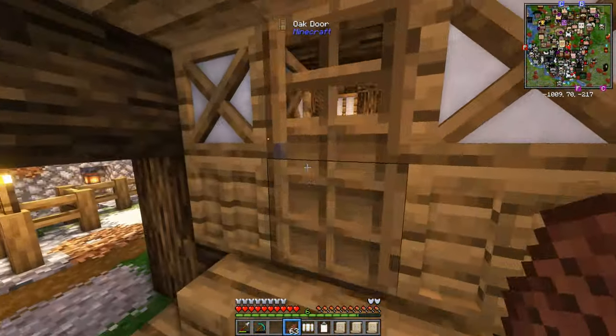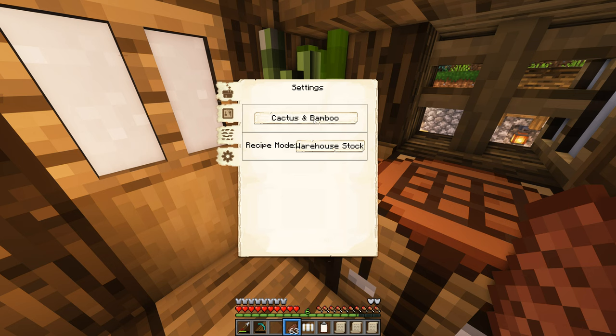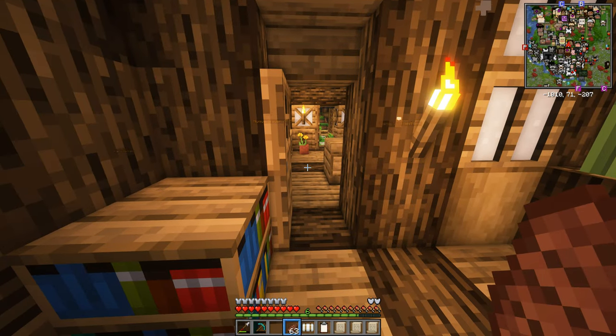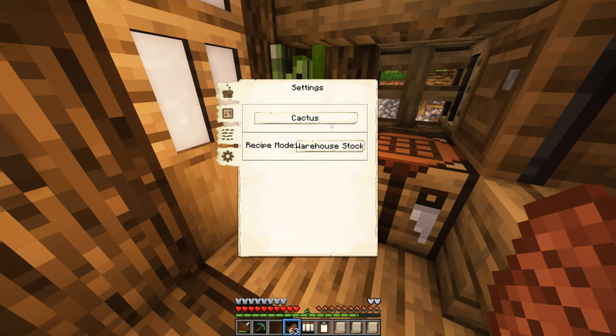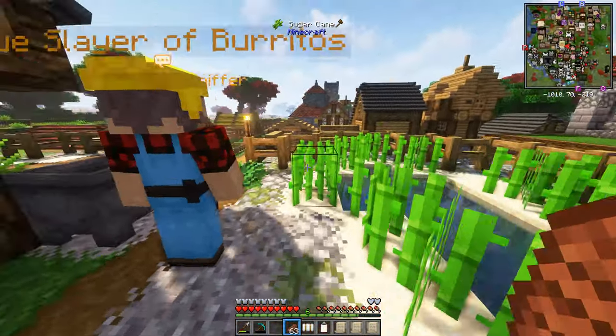Everything looks okay. If we go to the plantation settings - it did work! All we needed to do was repair the building. Fantastic. So we can select sugarcane, cactus, bamboo, sugarcane and cactus, cactus and bamboo, bamboo and sugarcane. We can't do double sugarcane. Something weird happened there but it fixed itself. Sugarcane and cactus in the bag - that's what we want, because we'll need the cactus for dye and the sugarcane for obvious things.